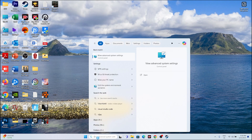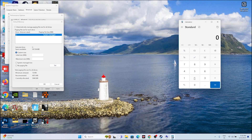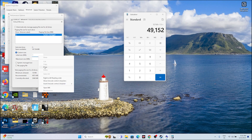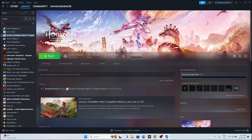Increase your virtual memory. Search for 'View advanced system settings', go to the Advanced tab, click Settings under Performance, go to Advanced, then click Change. Uncheck automatic management, select Local Disc C, and choose Custom Size. Set the initial size to 1.5 times your total RAM in MB, and the maximum size to 3 times your RAM in MB. For example, with 32 GB RAM: 32 × 1024 × 1.5 = 49,152 MB initial size, and 32 × 1024 × 3 = 98,304 MB maximum size. Click OK and go back and try launching the game.